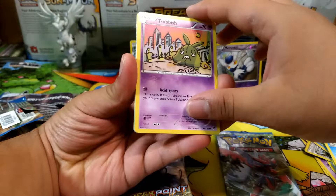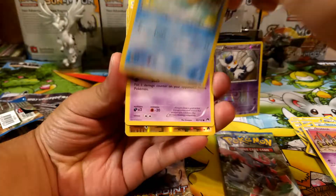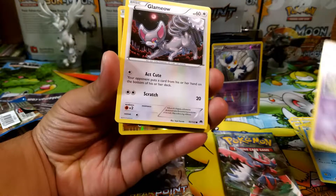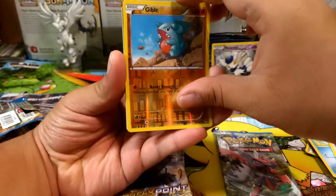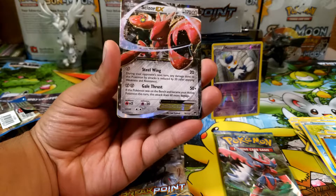I've pulled so much of these Trubbish but I still don't have the Garbodor with Garbotoxin. This pack has a Ducklett, Honedge, Bunnelby, Meowstic, a reverse Gibble, and a regular Scizor EX.